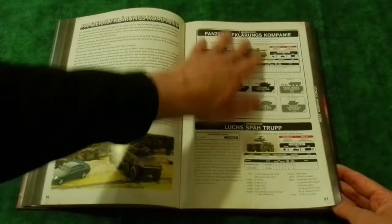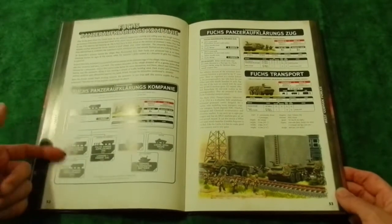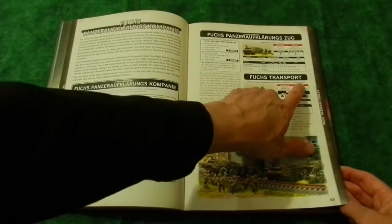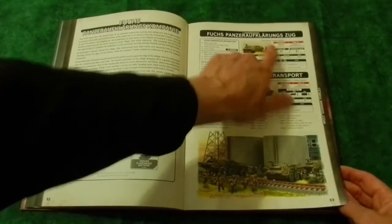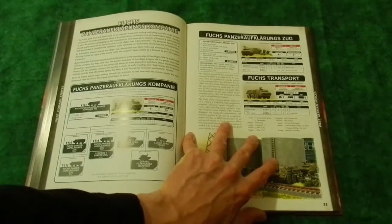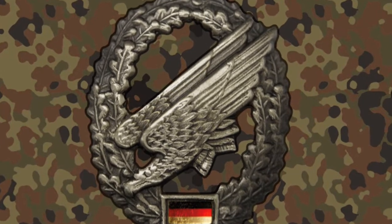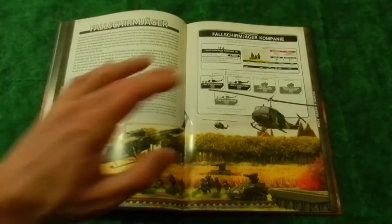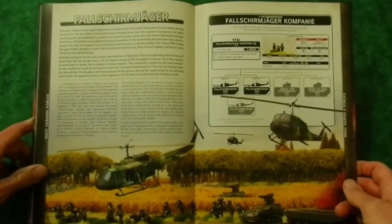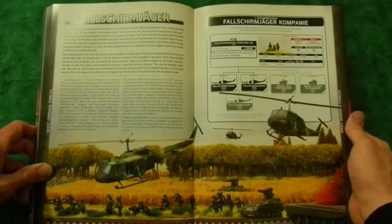The Panzer-Aufklärungs company is the same one from the original book. There's the Fuchs Company - I like it, but the infantry unit does not have a scout rating, and the Fuchs transport itself doesn't have a scout rating either. You'd think at least the infantry guys would have a scout rating. And then of course there's the real reason I went and purchased this book - the real reason I play West Germans in Team Yankee in the first place.